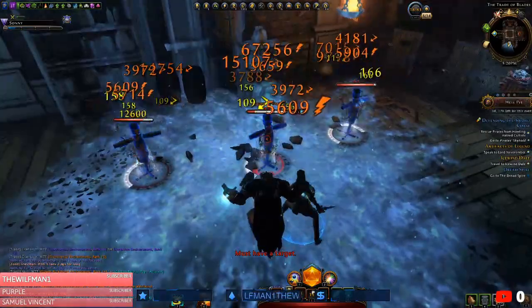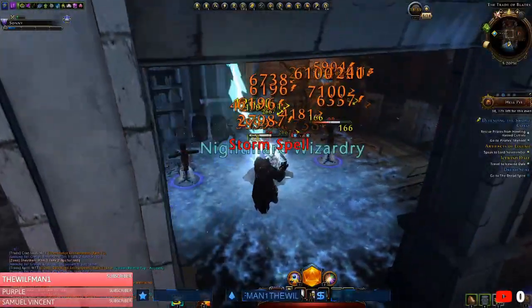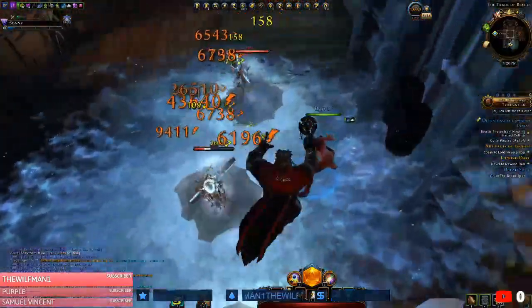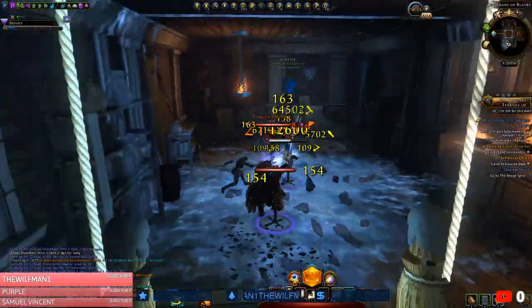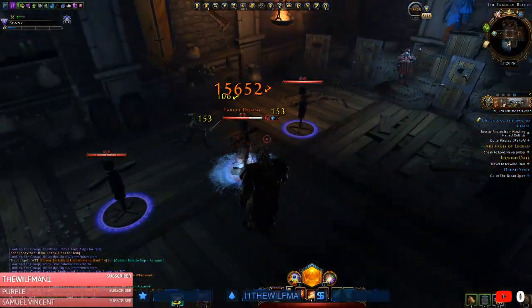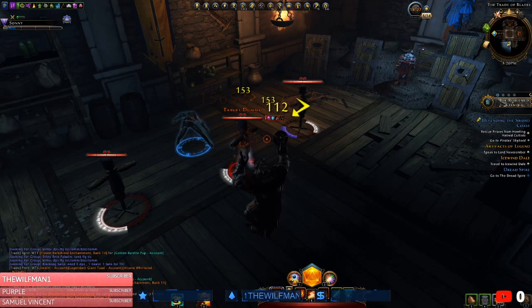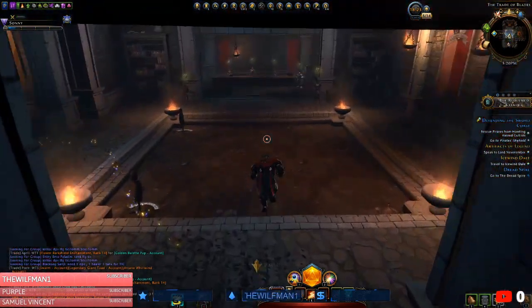That's incredible - it's literally a five percent increase to the target you're applying to, stacking up to five times. So everybody is going to be doing five percent more damage: the two other DPS in the group including you - three total - the tank, the cleric, the companions. Everybody is just going to be doing more DPS to the boss or the mobs, and you're going to be killing things quicker.